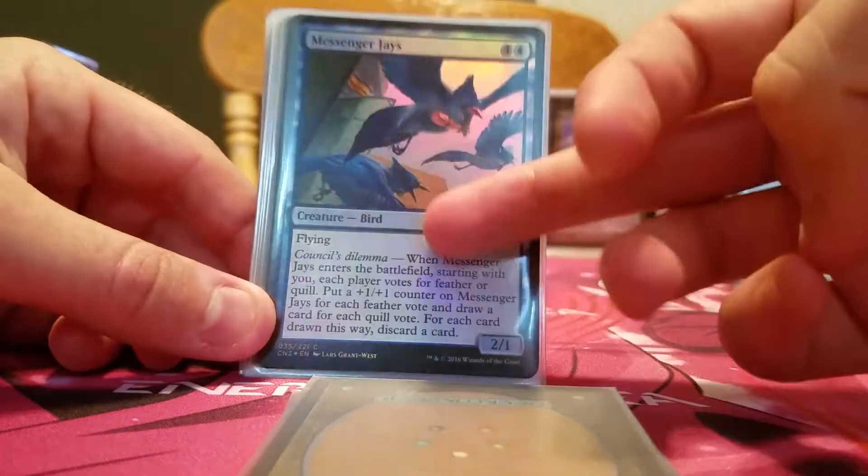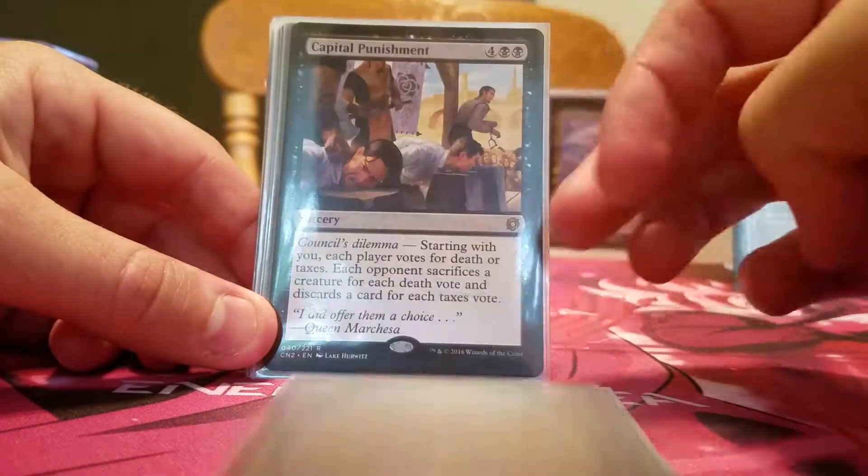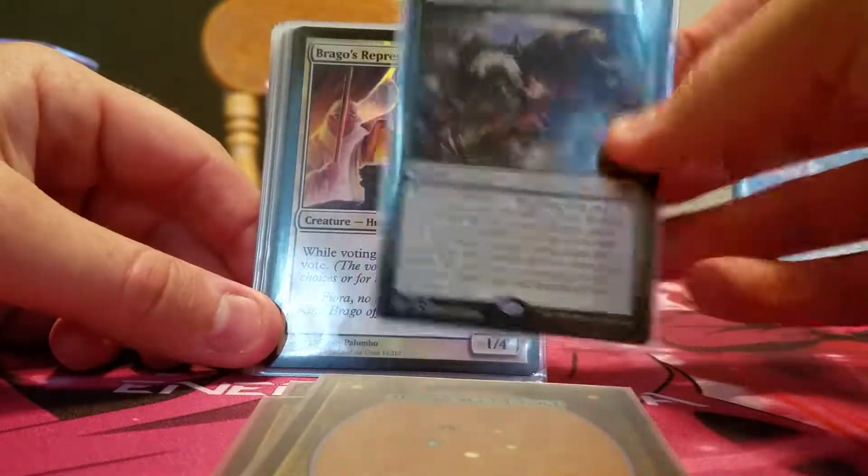Lieutenant of the Guard, Messenger Jays — depending on how people vote, they all have benefits to me. Capital Punishment and Selvala's Stampede round out the Council's Dilemma cards.